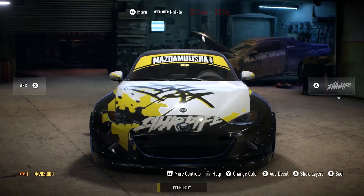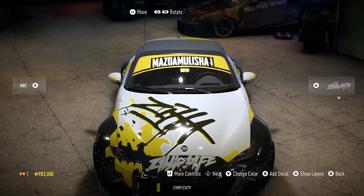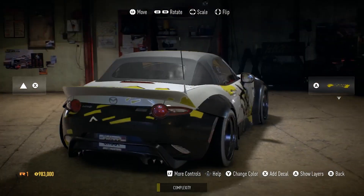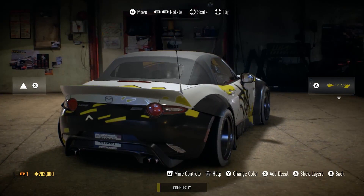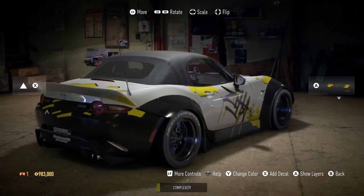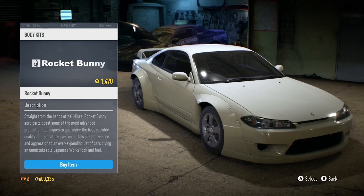In the wrap editor you can rotate, move stuff around, do layers, change colors, and add more decals. It looks fairly easy but I'm guessing it'll be quite difficult to get a handle of at first. I'm pretty sure I'm going to spend hours just customizing my car. I believe this is the new Mazda MX5 and it looks very nice. Then we get to the body kits.